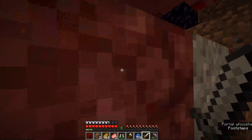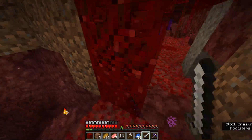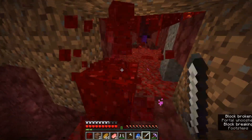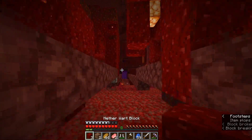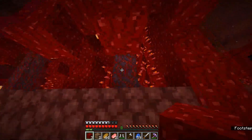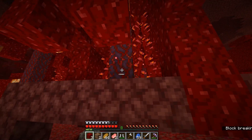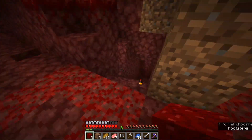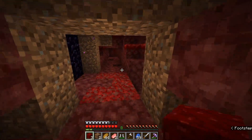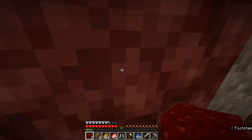It's gonna be the best house you've ever seen. These blocks right here would look amazing as a roof block — these would be great for the edges and sides of it, and then blackstone as borders for my roof. That's gonna be what I'm gonna do and it's gonna look amazing.